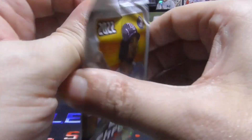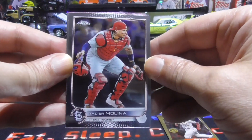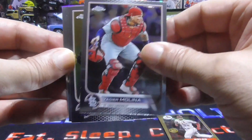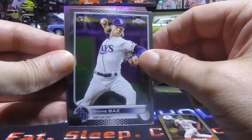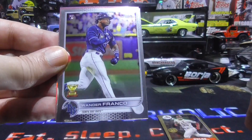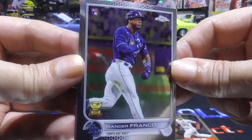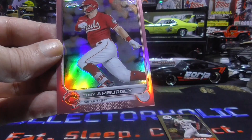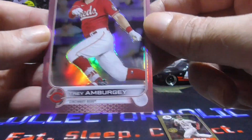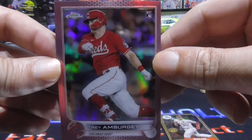And the last pack. These cards just go so quick. Yadier Molina. Clayton Kershaw. Shane Bazwicky — nice. Last pack. Wanda Franco — sweet. And our pink is a Trey Ambergy, and it is a Rookie.